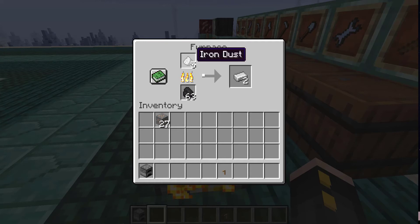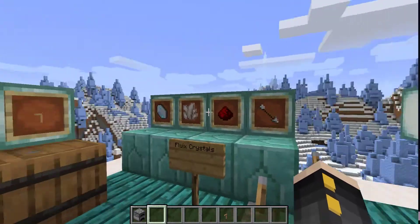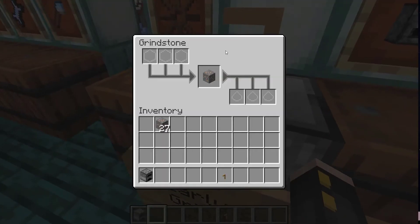I put 32 ore in here, and as you can see I'm getting, you know, seven dust out of only five or six of these, so I'm getting more iron ingots out of the ore using the grindstone. You'll also need dust from this grindstone of certain types — so you'll probably need quartz dust and other types of dust for later recipes.